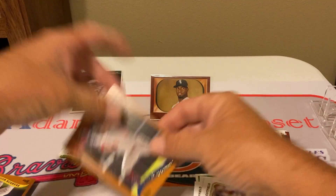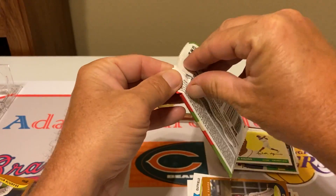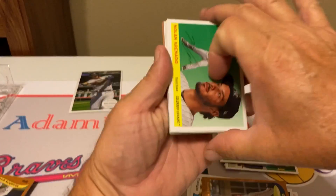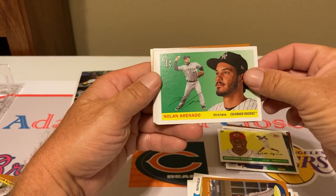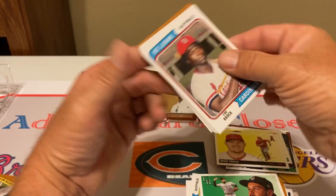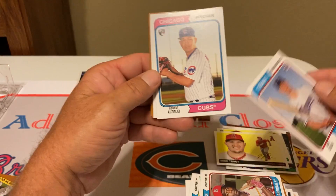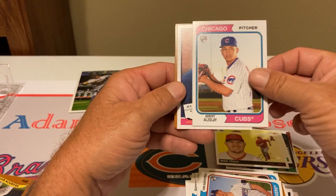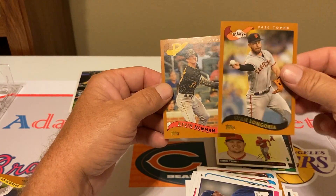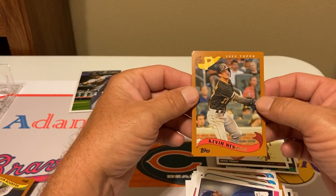Pick up this stack here and see if we got anything in those last two. All right, last pack — let's see what we hit here. Nolan Arenado again, Mike Trout — love it. Lou Brock, the original speedster. Nick Solak rookie card. Albert Almora. CC Sabathia. Evan Longoria — shout out to Mr. Jack, he loves Evan Longoria and PCs him. And Kevin Newman.